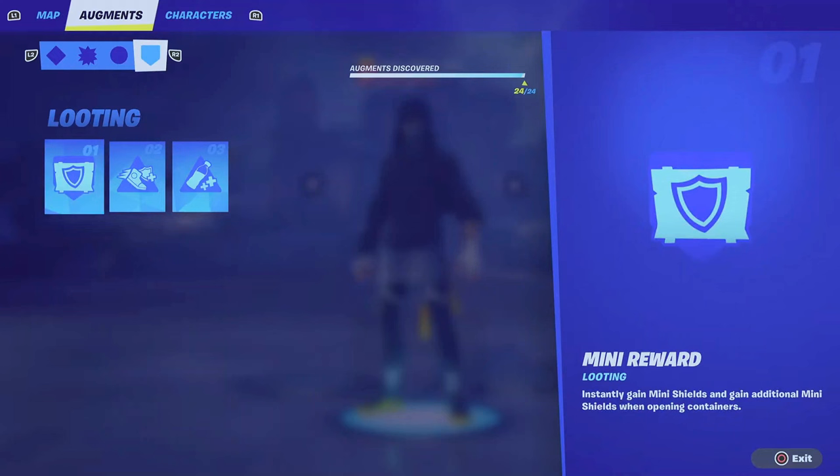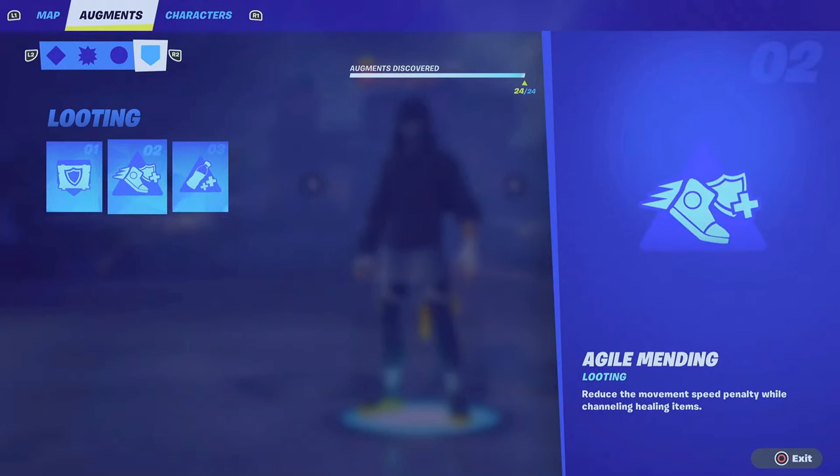Moving on to Looting — Mini Reward: instantly gain mini shields and gain additional mini shields when opening containers. Opening an ice chest, ammo crate, or just a regular chest will give you additional mini shields. You always need shields, so this is going to be super beneficial.